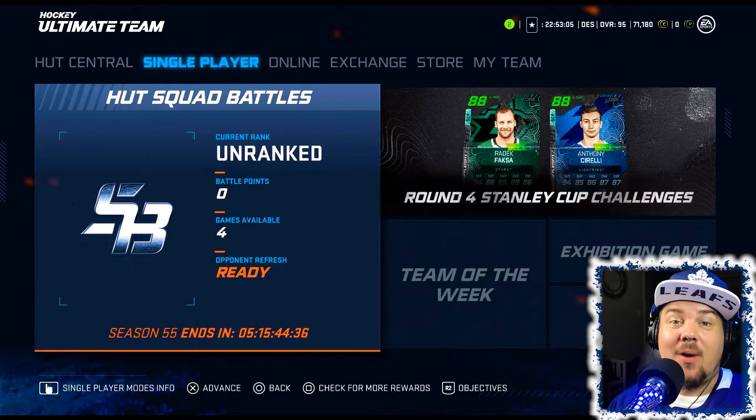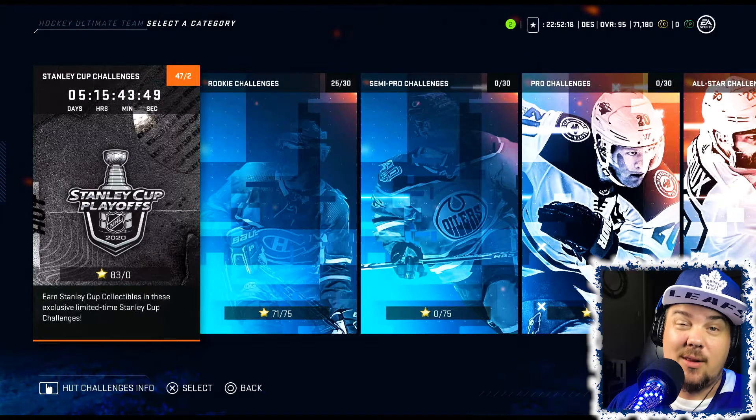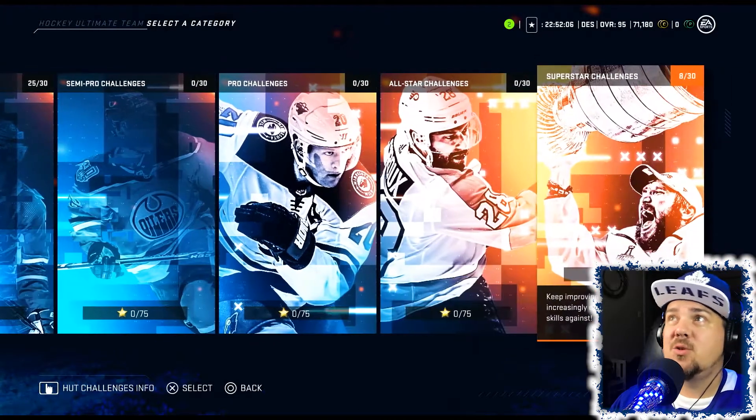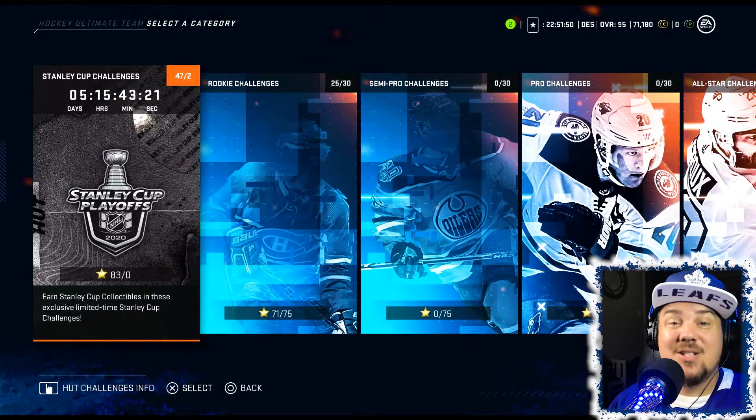So let's quickly show you what a challenge looks like. When you start your new HUT team this season, you're going to want to get it leveled up as quickly as possible. Some good ways to do that are the Stanley Cup challenges right here. Obviously, things like this could be different in the new one, but all I'm saying is you've got to find the smallest challenges possible and exploit them early on. So here's a whole bunch of rookie challenges, semi-pro, pro, all-star, and superstar level. These are short, quick games that give you coins and open packs. If they don't have it in the new one, just find the shortest games possible, at least to start.